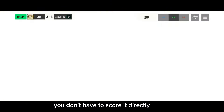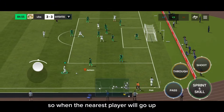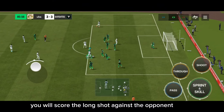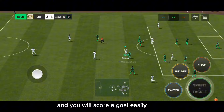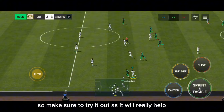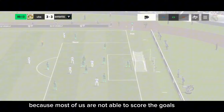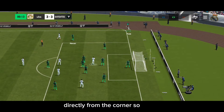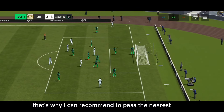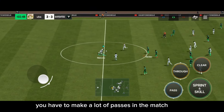The fourth tip is about corners. Whenever you get a corner, don't try to score directly. Instead, pass to the nearest player, and when they move up, attempt a long shot. You will score a goal much more easily this way, since most of us cannot score directly from corners. Pass to the nearest player and then shoot.